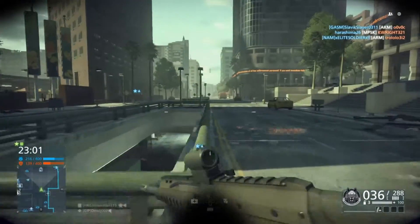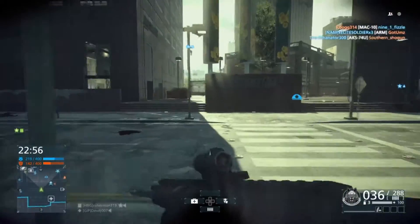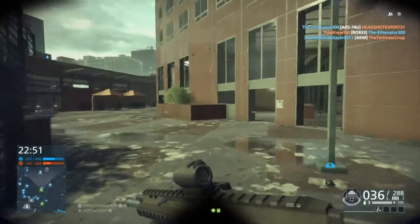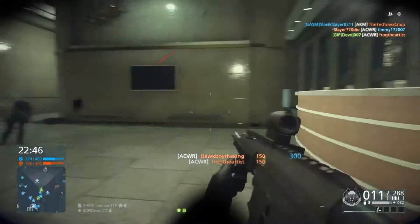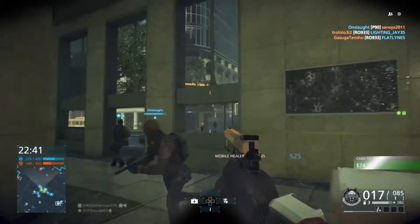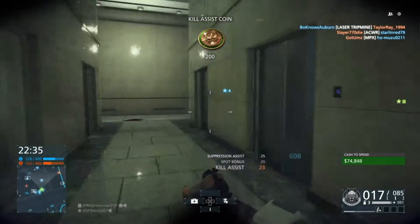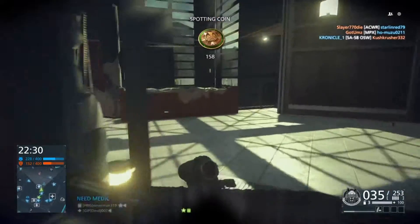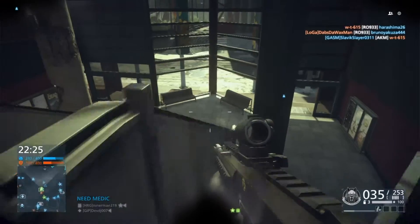Today we're going to be doing something I haven't done in quite a while. As you may or may not know, a while back when Battlefield Hardline launched, I did some reviews on a couple of guns. The beta ended before I had time to go over all the guns, and I've been playing the game quite a bit as you can tell. I have the silver camo for the ACWR, which requires a certain amount of kills, and silver stars. I've been playing this game for a while and I've been trying to figure out how I want to handle the gun reviews on Hardline.